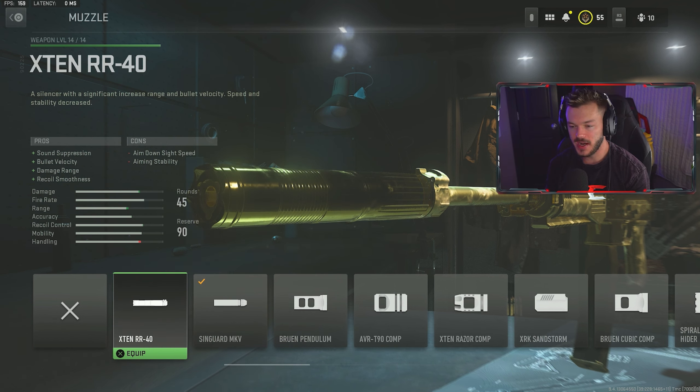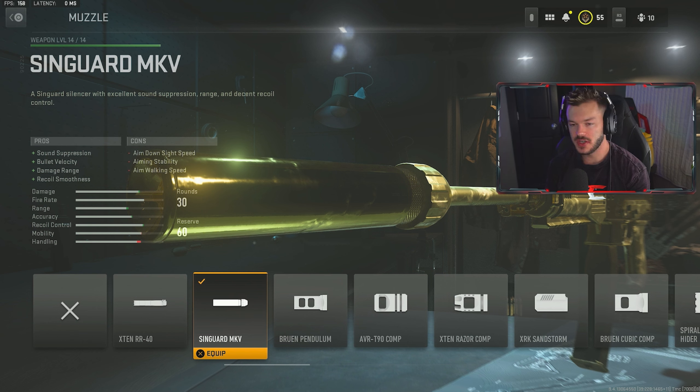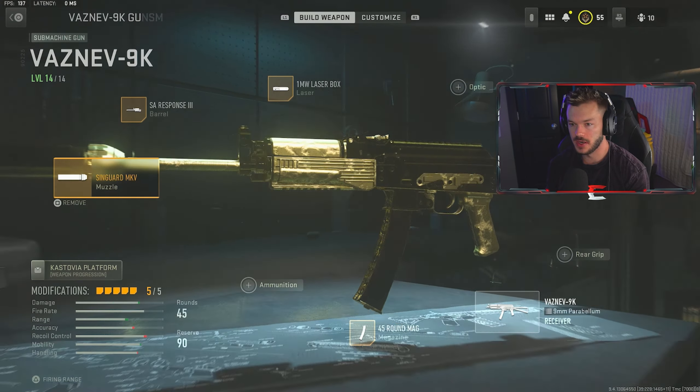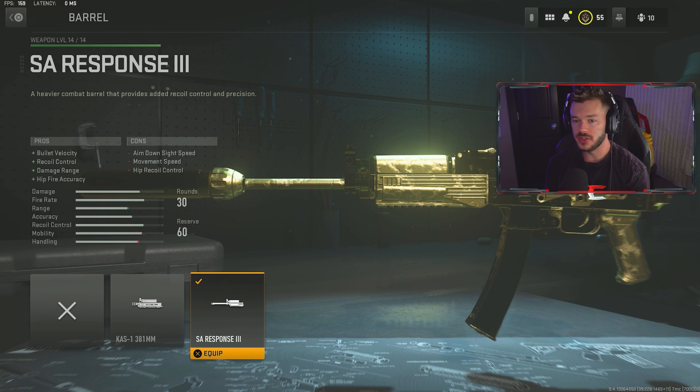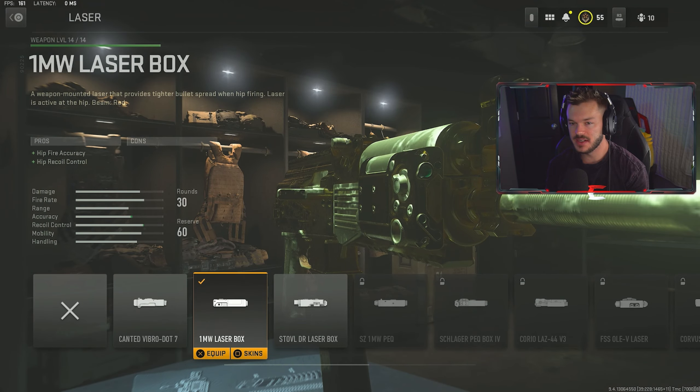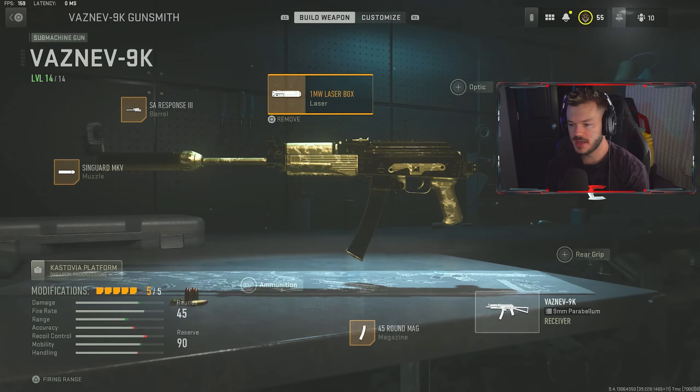Our next gun is one of my favorites right now: the Vasnev 9K. This is a gun that takes a minute to unlock, but it is a super fun gun to use. This is pretty much the go-to CDL SMG — the competitive SMG people are going to be using — because they actually outlawed the Kastov 74u. Now, the downside to this gun is that in order to access it, you have to rank up the Kastov 762, the 545, and the 74u, and then you get access to the Vasnev 9K.